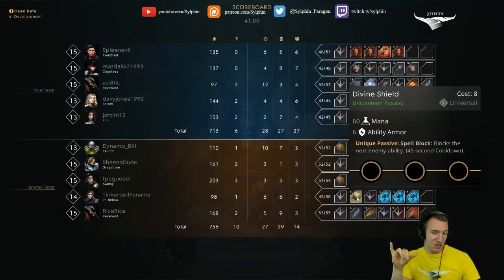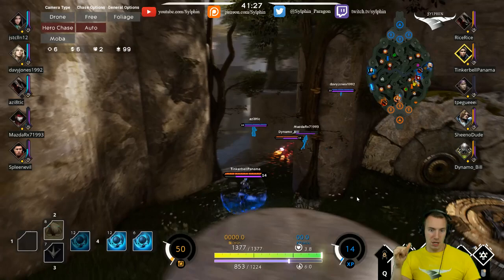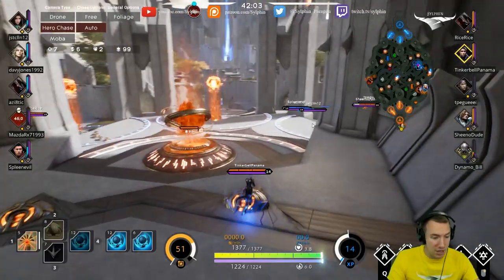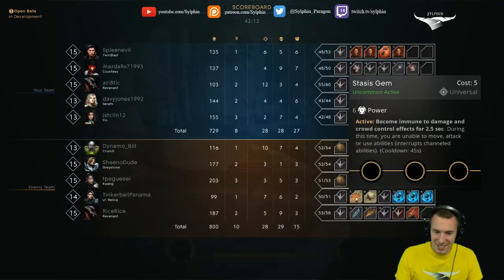I would maybe have these two as options — a Stasis Gem and Divine Shield. I'd make the Stasis Gem an eight-point card with some upgrades, and just have Divine Shield and Stasis Gem as options. You do get a Stasis Gem — hey, there you go! Nice. So you got a Stasis Gem, and a Divine Shield. At this point, Teleblink — 100% Teleblink.